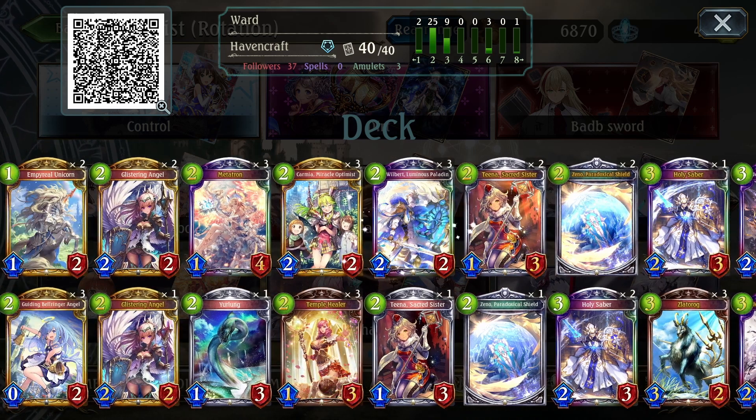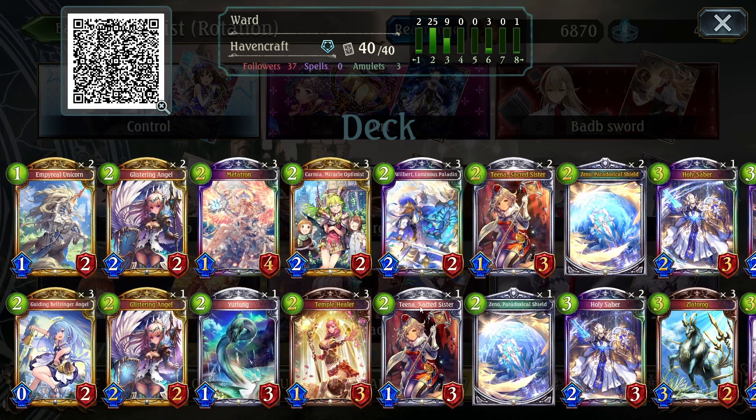and so sometimes playing her on two and just not getting that Ward count started early can sometimes hurt. Because we do play three copies of Tina, and then three Temple Healer, and stuff like that. Your Lung's another one that's kind of just awkward right now. I mean, it's a good card, but sometimes it can feel bricky or clunky, depending on when you draw it and when you're able to get it.